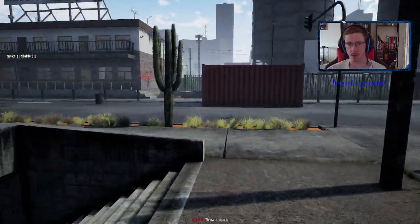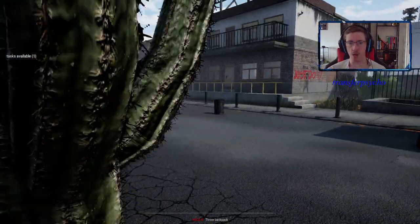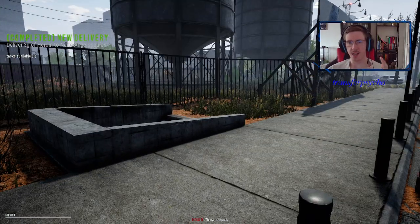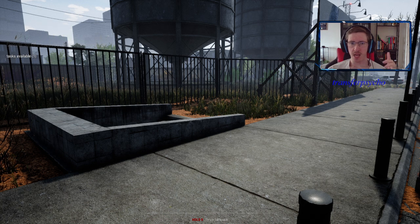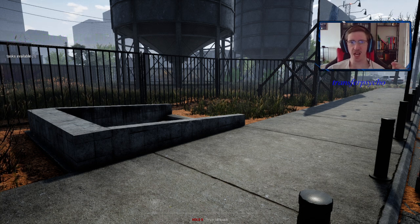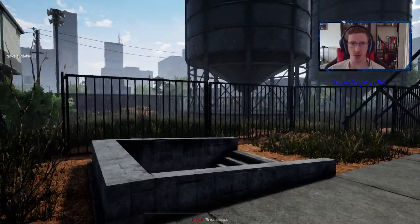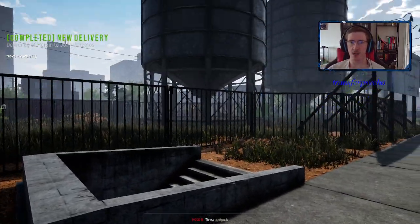I'm going to show you in this video all the locations of the envelopes and how to find them. The main thing is whether there will be an envelope in these spots depends on one factor: there needs to be a candle above, next to, or below where the hideout is.